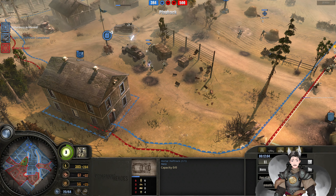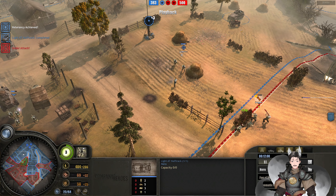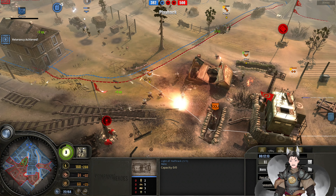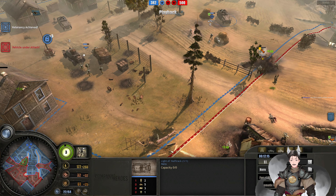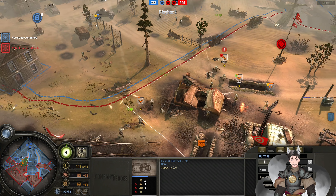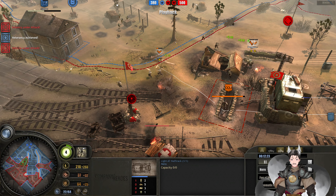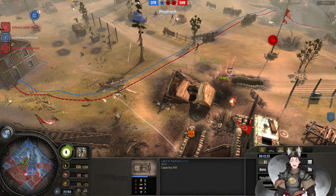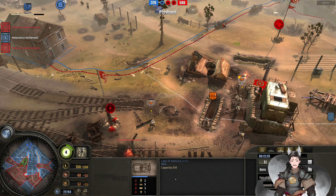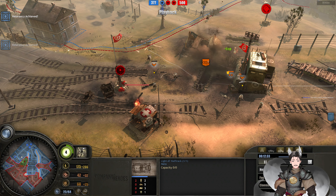The mortar half-track is taking severe damage — does save it. G43 squad could try suppressing. You've got a light AT half-track here. He sees the captain so he has to be careful of any sort of Stuart. Though he does have half-tracks — the AT half-track may not be a hard counter to a Stuart, but it's definitely a hard stop to it. The crowd-control version of vehicles — I'm not sure what that would be called. Just a deterrent from existing.